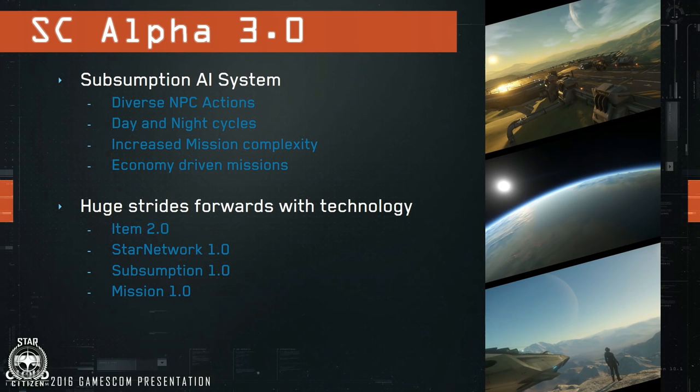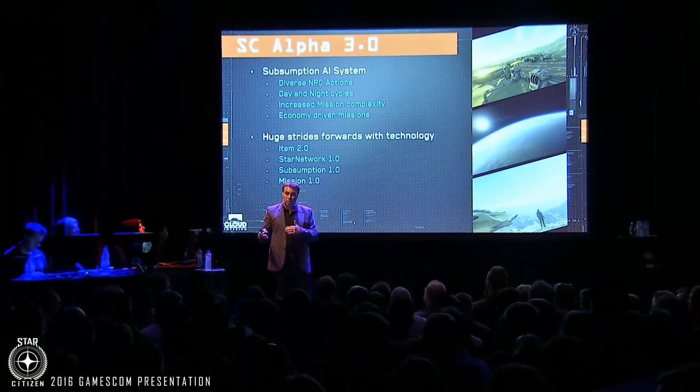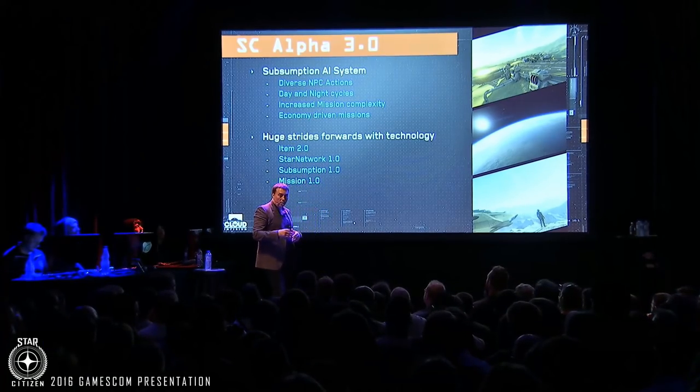We'll see a lot of different new technology: Item System 2.0, Star Network — the new network framework — Subsumption for the AI, and Mission 1.0. The Subsumption Mission System is built on top of Subsumption and allows for very dynamic missions that interact with the AI. It can be built up in various templates or procedurally, allowing really interesting encounters.